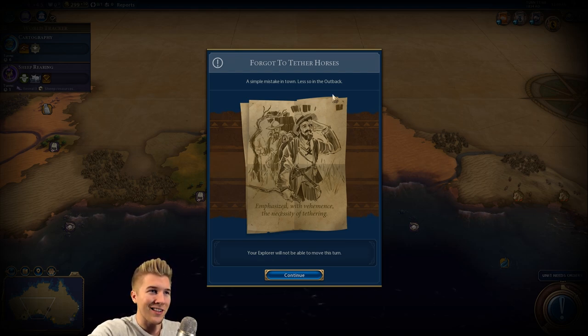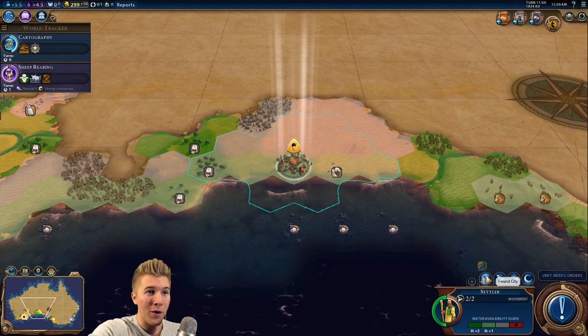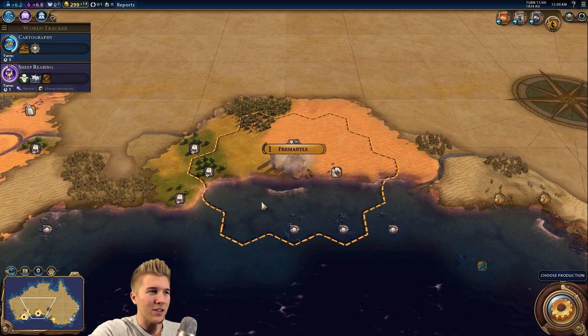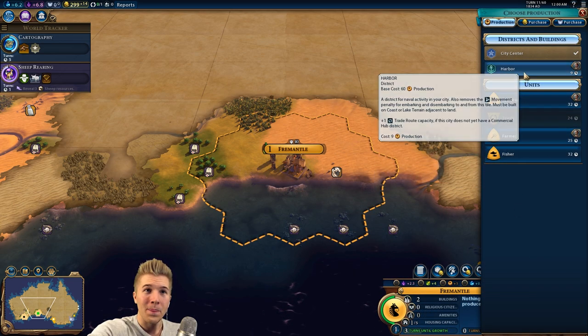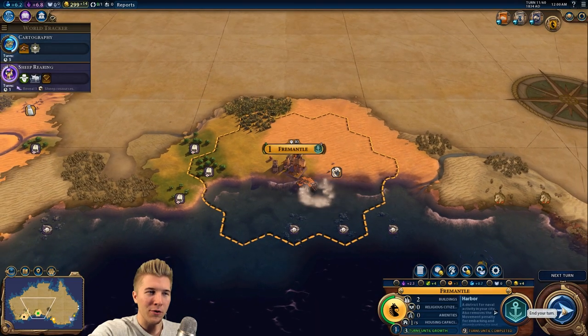Forgot to tether horses — a simple mistake in town, less so in the outback. Your explorer will not be able to move this turn — okay, that's not horrible, that could have been way worse. Let's get that harbor up as soon as possible. We get a little adjacency bonus from the pearls — that's kind of why I wanted this area.